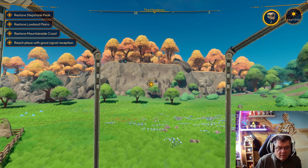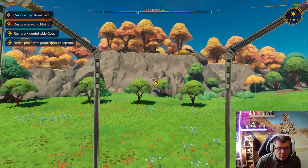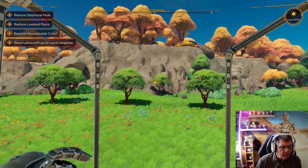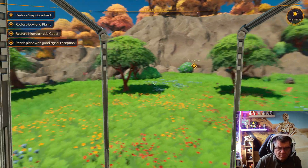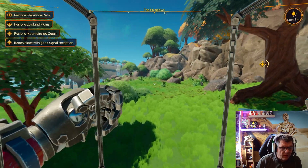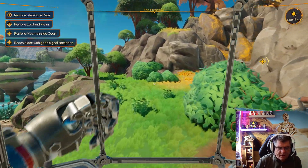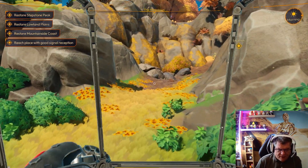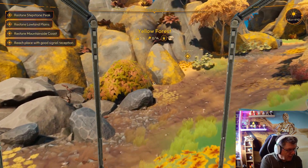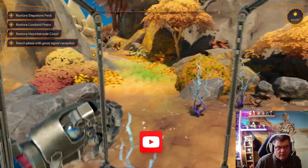Greetings and welcome, Game of Grandpa here with some more Lightyear Frontier. What we're going to do in this video is head to the location with the good signal reception, and see if we can get through to whoever's trying to contact us — before I'm rudely interrupted by the ice cream van outside. As always, please don't forget to like, comment and subscribe if you are new. Let's go.